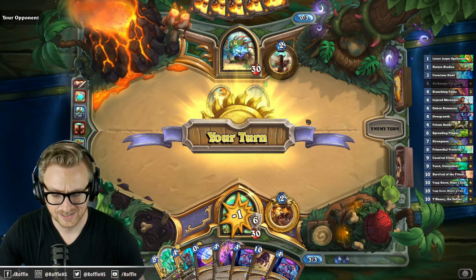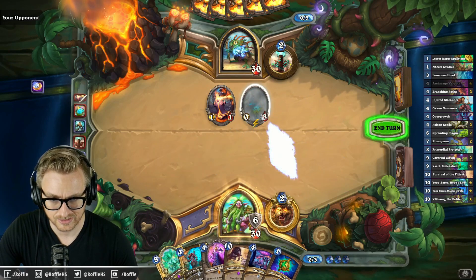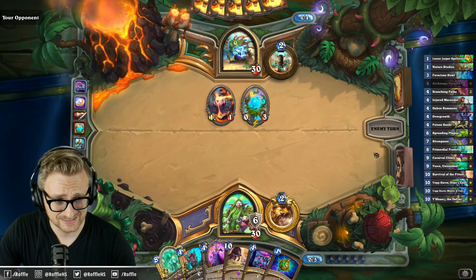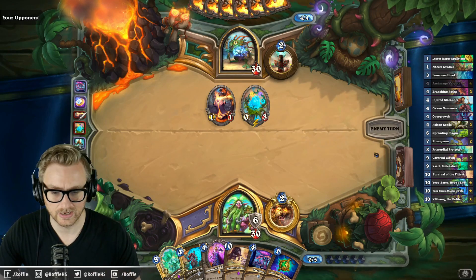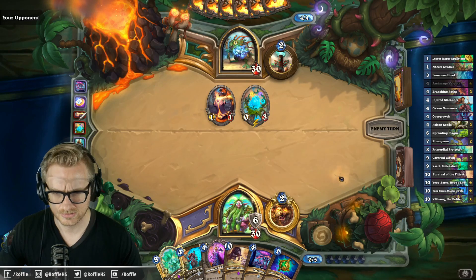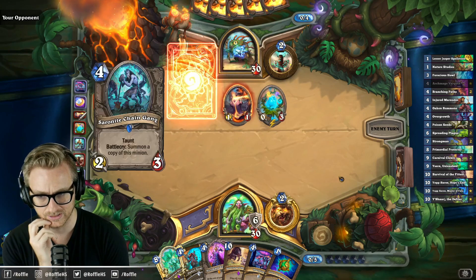Got a lot of ramp, but I don't really have an answer to that frog. So please don't die. I have a kill on it next turn when I go Oaken into Spellstone, at least. Problem is it starts to get value early. It could be Shudder, or it could just be a Mallet.